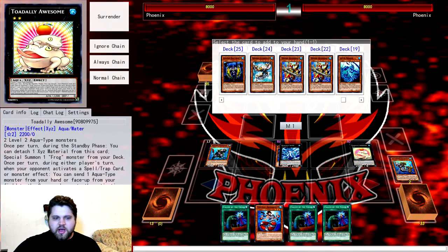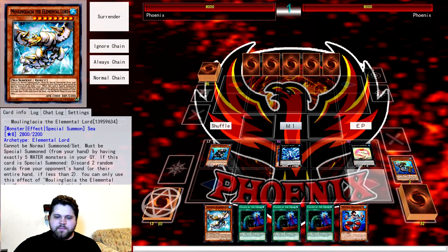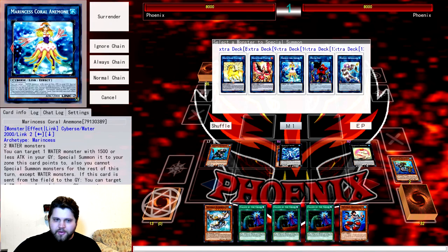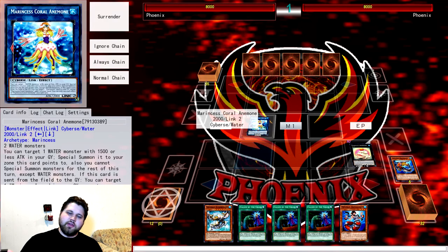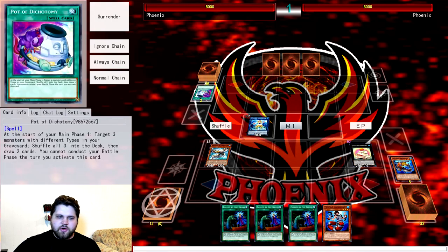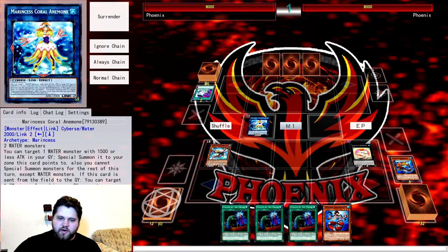Off the Dragoons we add Moulin Glacia. We have two Waters in grave — Nephtibus and Dragoons — plus the Waters we'll link away and the water under Bahamut Shark, bringing us straight to five Waters in grave. Link those into Marincess Coral Anemone, then special summon Moulin Glacia with five Waters in grave, taking two cards out of the opponent's hand. Toad can negate anything problematic if needed.